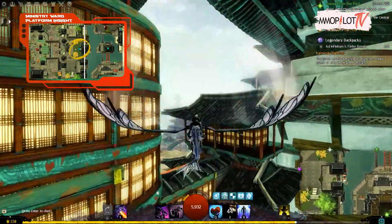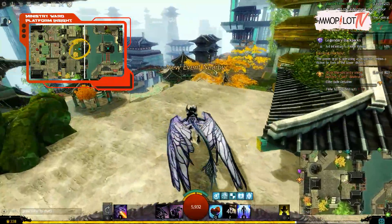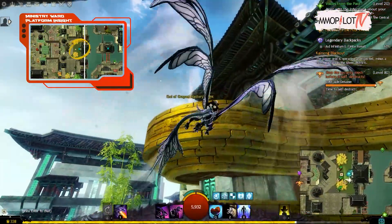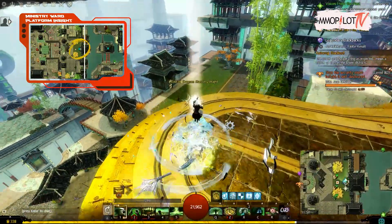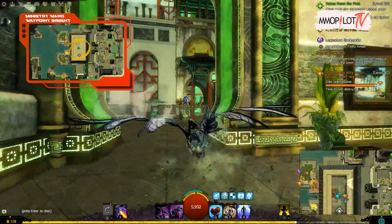Ministry Ward Platform Insight: from the Ministry Ward Waypoint, move northeast — several staircases are leading in this direction to a platform. Once you reach this level, turn right to find a steep staircase that climbs the edge of the wall. Turn right and proceed across the sky bridge to the Garden of the Celestials. From the top, you can hop to the insight using your springer.